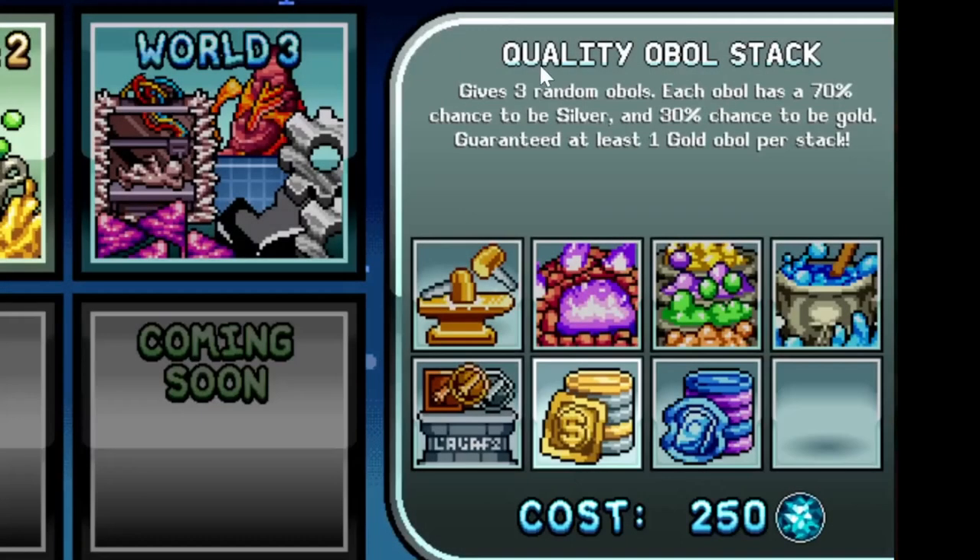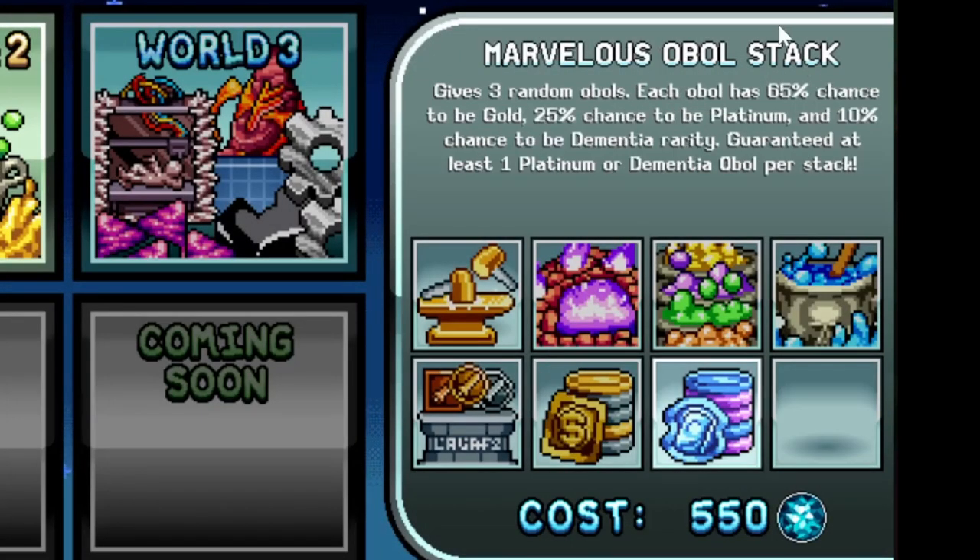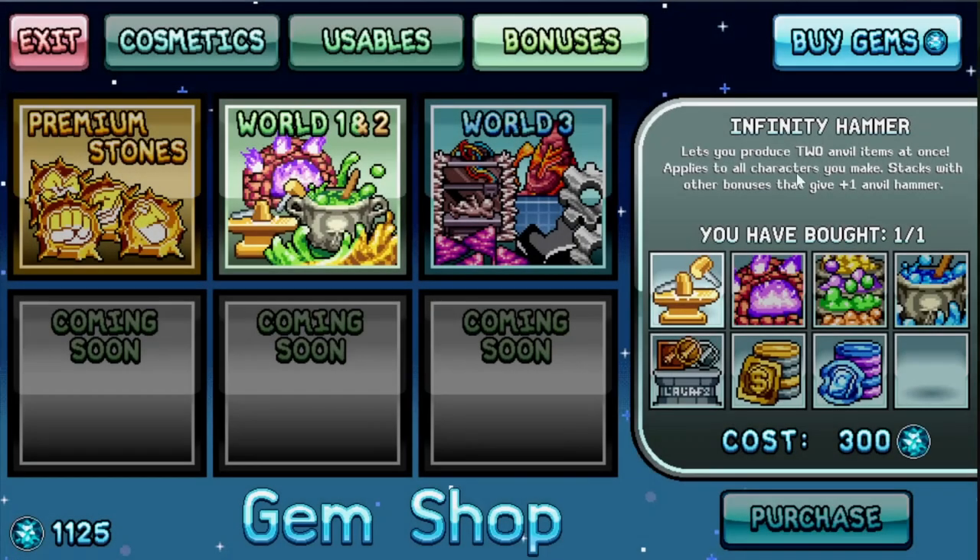This is pretty much gambling — you never want to buy gambling items. Never buy these unless you've bought everything else. While the infinity hammer is probably the first thing you want to buy, once you reach world three there is another really strong item.